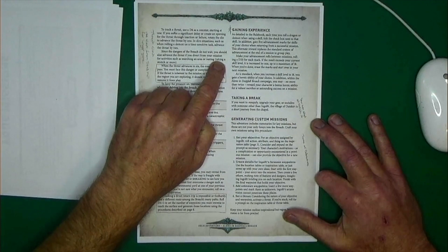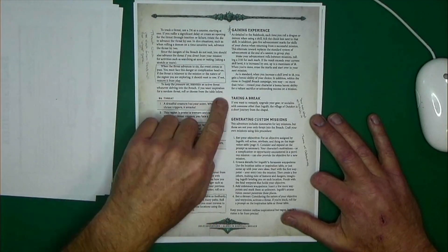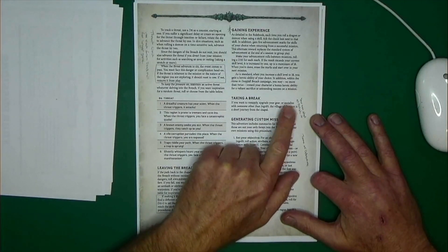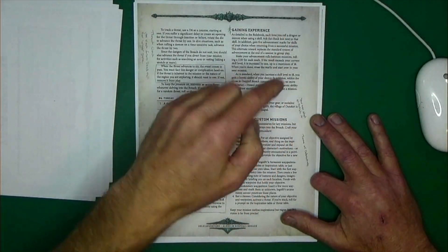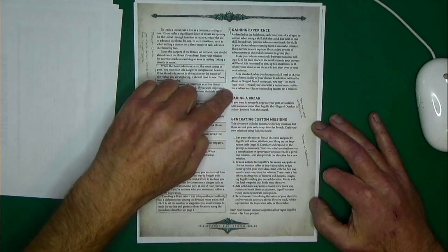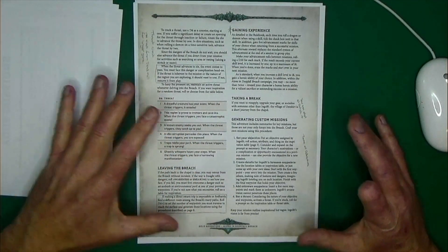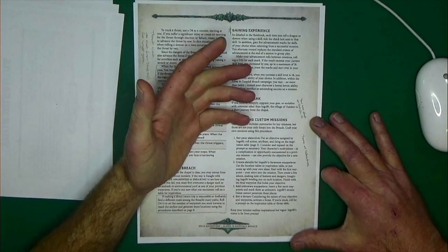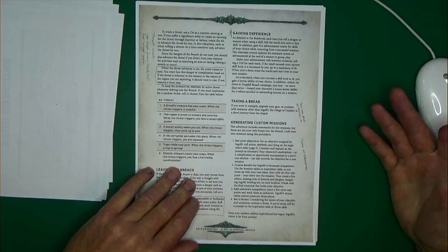Here we talk about gaining experience — there are specific solo rules for XP that are a little different from standard play, laid out pretty straightforwardly. Taking a break: if you're in the Breach and need to resupply, there's a little town called Outskirt a short journey from the chapel. You could also just start out from Outskirt, go into the Breach, and go exploring for treasure. Because of that flexibility, they give you tools for generating your own custom missions.